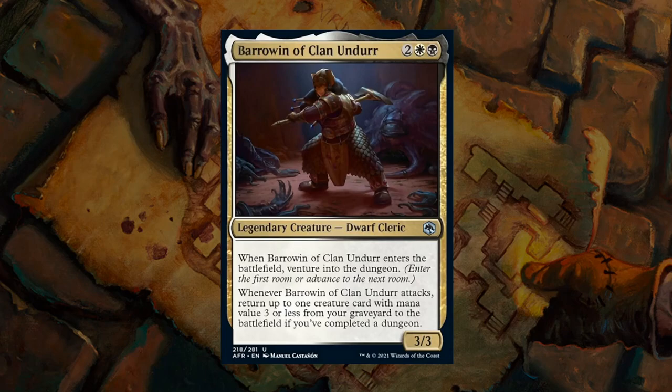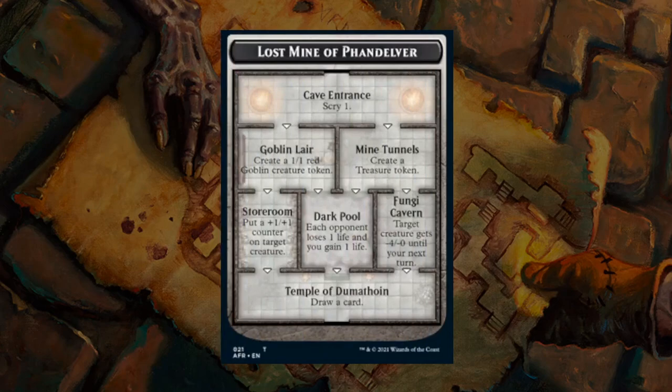Black-White is definitely a color pair that cares about completing dungeons — a slightly more aggressively slanted color pair. Lost Mine of Phandelver is the most basic dungeon. On the left side you can make a token or get a +1 counter; on the right side you can ramp with a Treasure token, shrink a creature, and ultimately draw a card. Completing this dungeon isn't a bad reward, but it's not going to give us an immediate huge advantage.